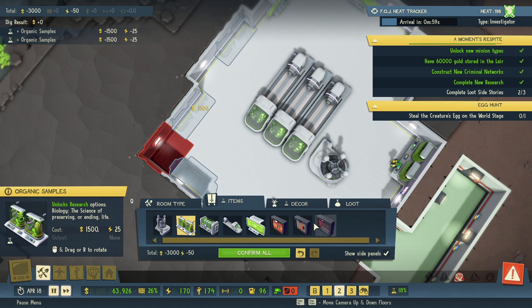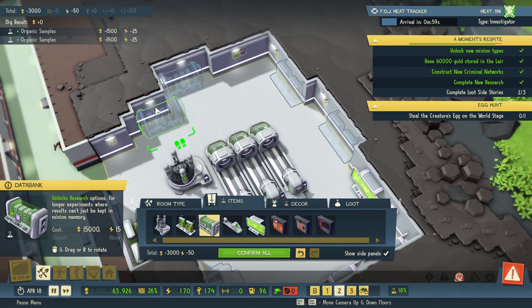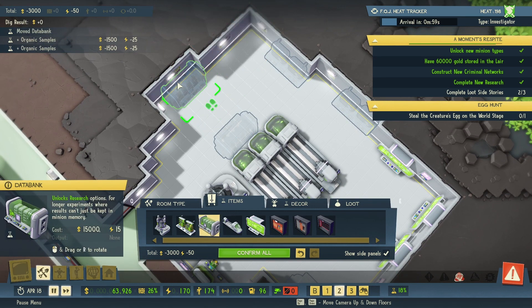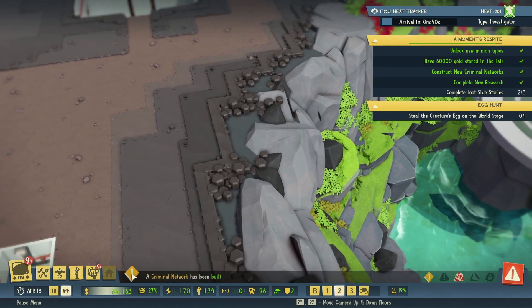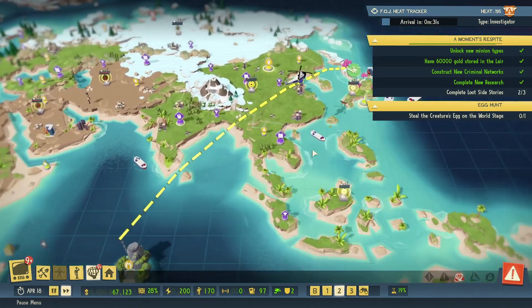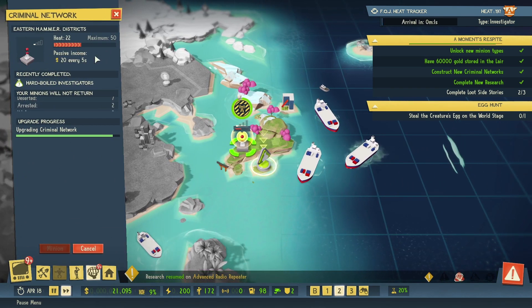That's fine — we can live with the power. You actually can't access this, which I find rather odd. We could do something like this — it'll give me another 50 power, but we'll still be fine. The criminal network's been built. This is going to get leveled — 60 heat! Right now we're at 22, so we're actually totally good to do this egg.